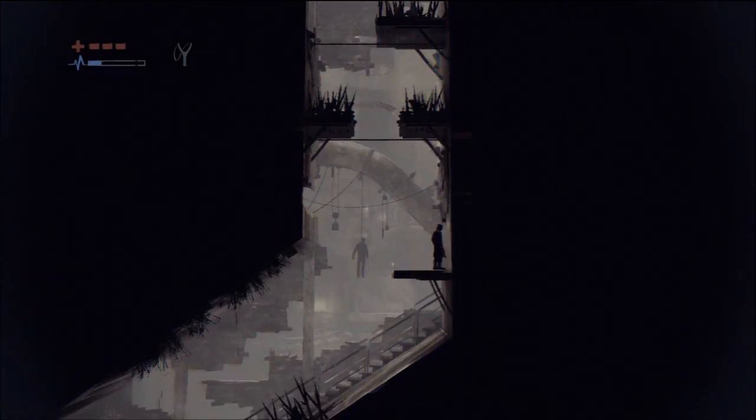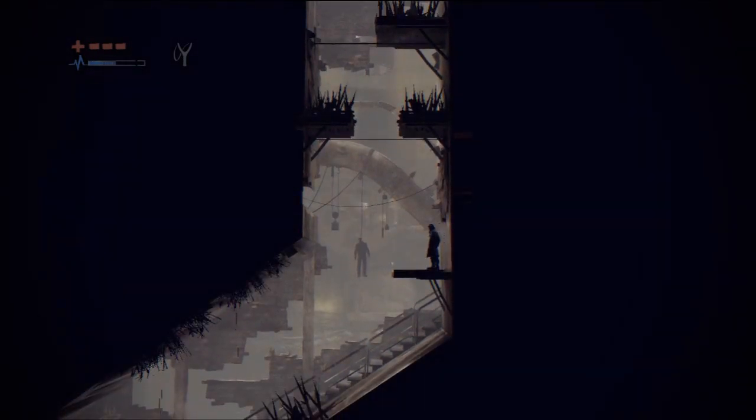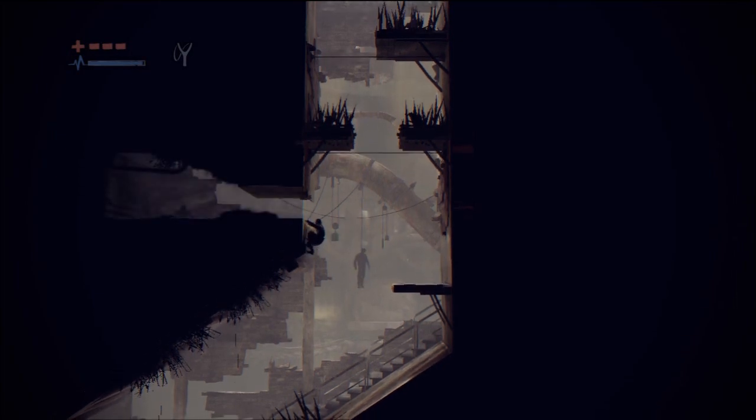There's only one here. As you drop down through all the spikes, you come to this area, before dropping down further — jump into the little hole in the wall. Easily missed.